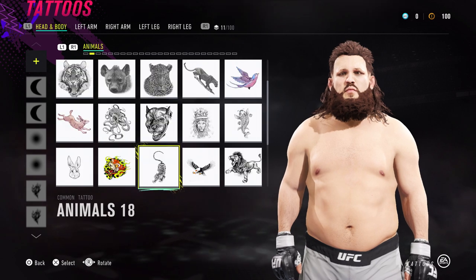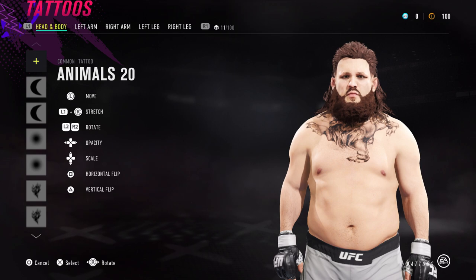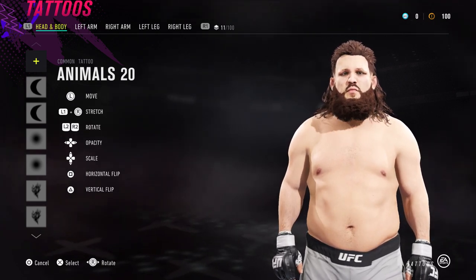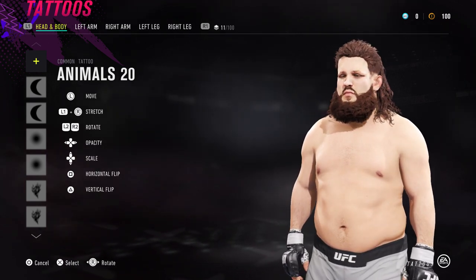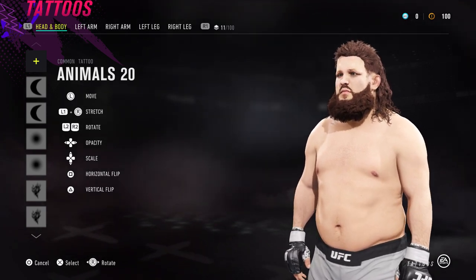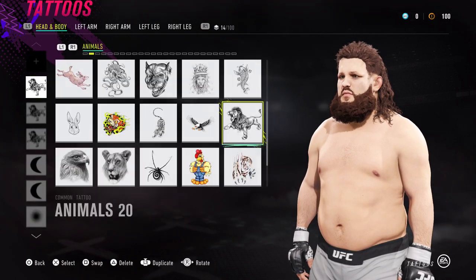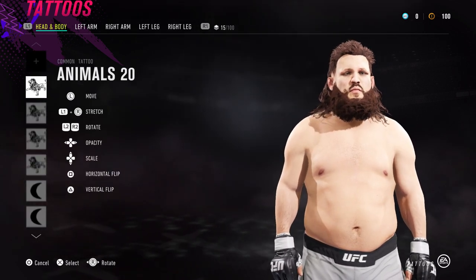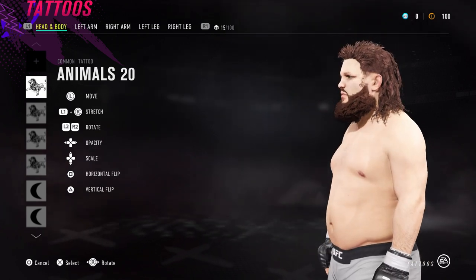Next up we have Animals 20. Roy Nelson's beard is just actually made of animals — that is his secret, that is why he's got such a chin, because you're punching a tiger. So he's going to make copies of that, go across and just give his beard a little bit of zazz to it. Then he's done the same on the other side — he's done it on the sideburns as well.